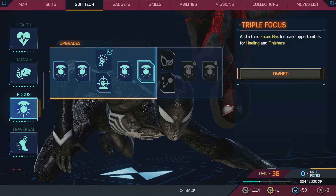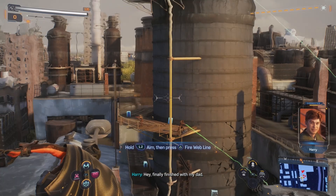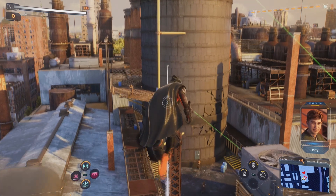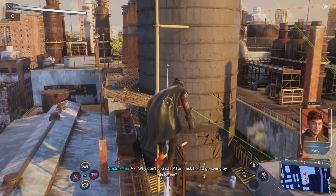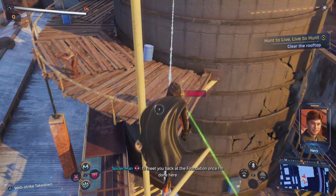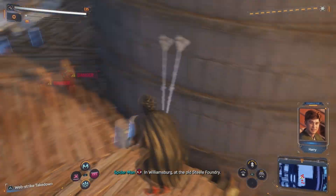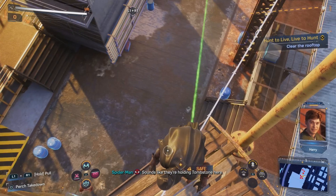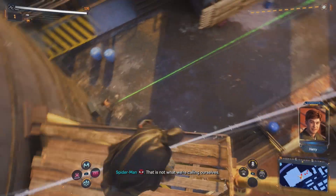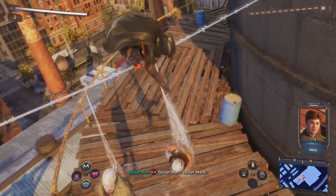I'd also go three deep on Damage and Health. I've maxed out Damage entirely — doing more damage is pretty necessary. For Health, the first upgrade increases it by 10%, the next by another 10%, then you get health on parry and health when you perform a perfect dodge. I do perfect dodges all the time so that's a big one. I would go at least two deep in Health early on, and three if you want some regeneration.